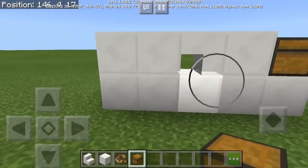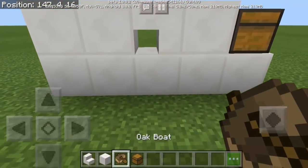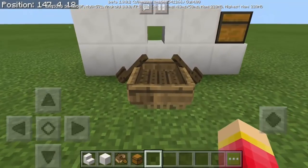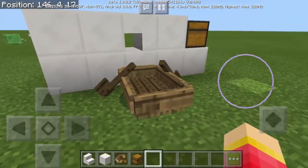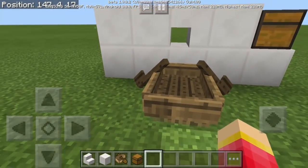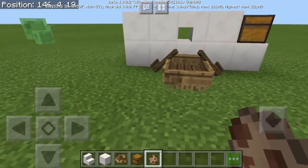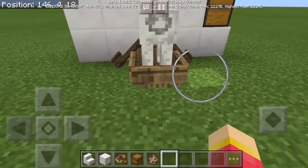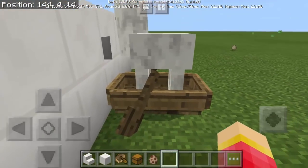We're going to go to the back and put an oak boat, or any boat of your choice. Then we're going to spawn our special mob for today — none other than the llama. So we're going to spawn one here and just punch it into the boat.